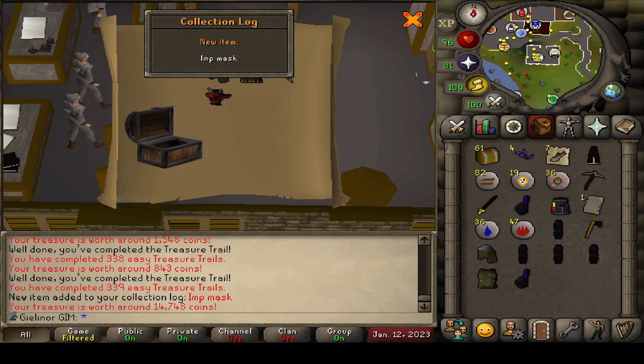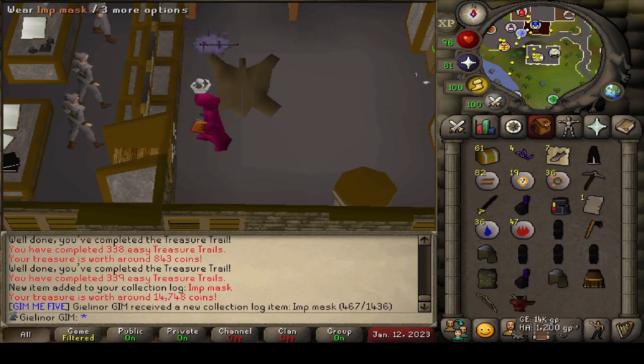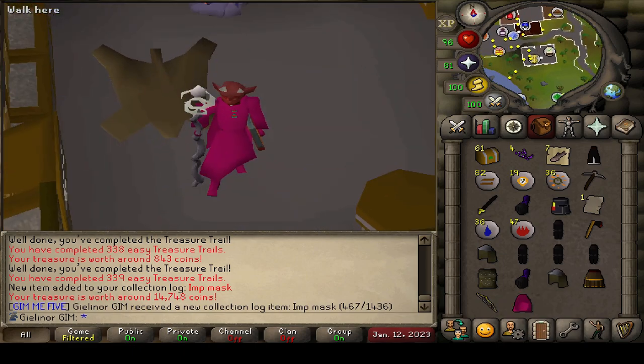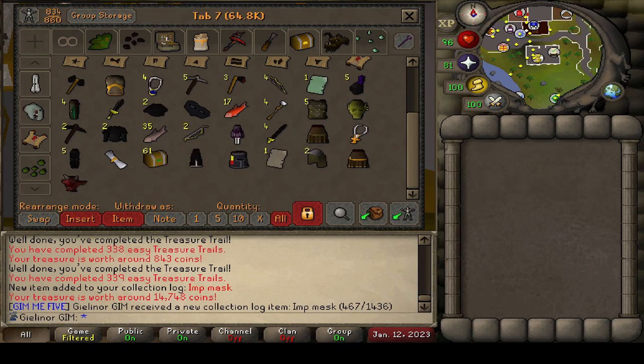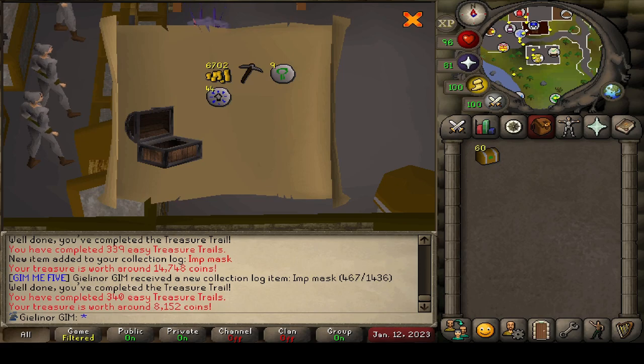An imp mask — what does this bad boy look like? Yeah, that's a little creepy. Moving along. Slop that in the bank and grab some more. 60 more.